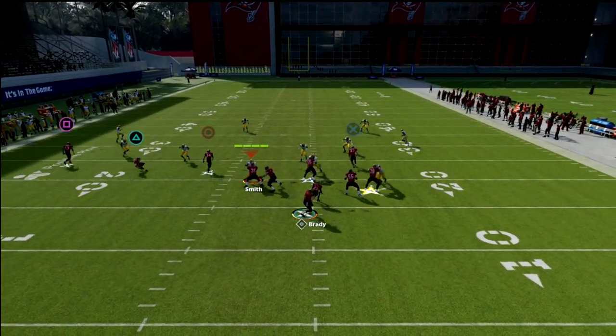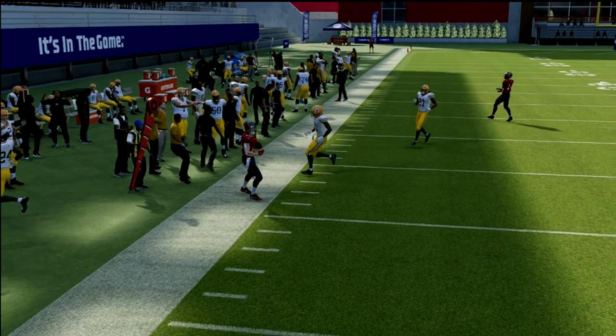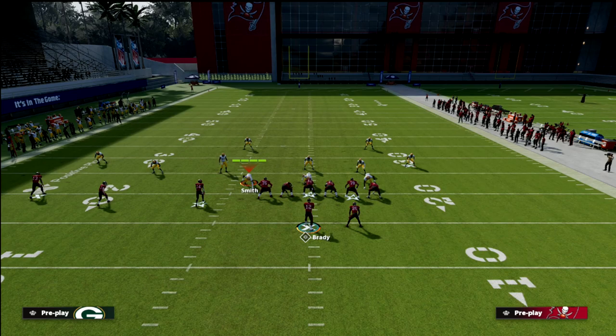My first read on the play is always the zig. If I can take the flat I'm going to take the flat — as you can see right there it's a great man end-zone beater. It's a simple route that forces the opponent to keep themselves honest.